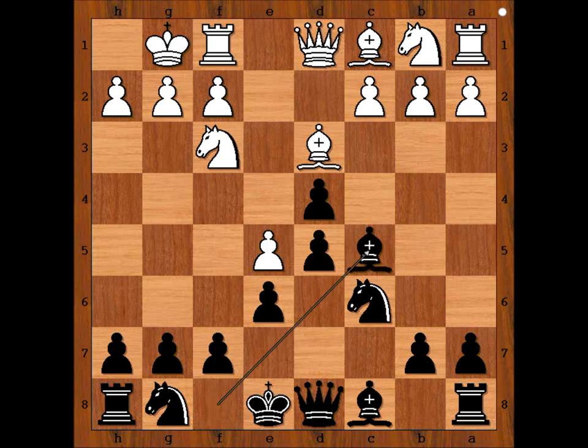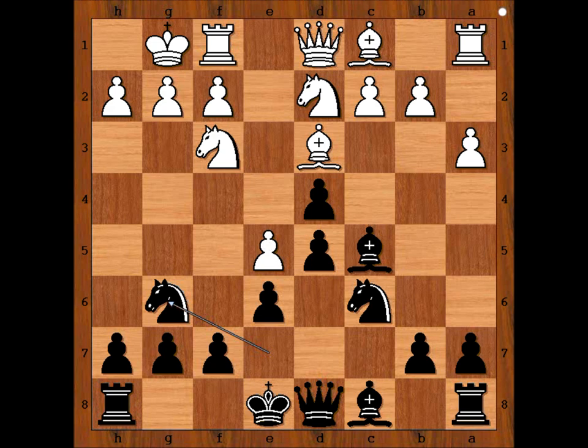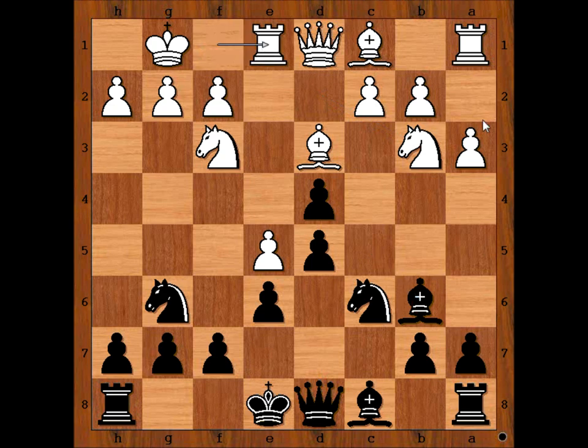Bc5, defending the pawn. A3, Ng7, Nbd2, Ng6, attacking the pawn on E5. Nb3, attacking the bishop, Bishop to B6. Rook to E1, defending the pawn on E5. Bishop to D7 — Botvinnik is not rushing with castling.